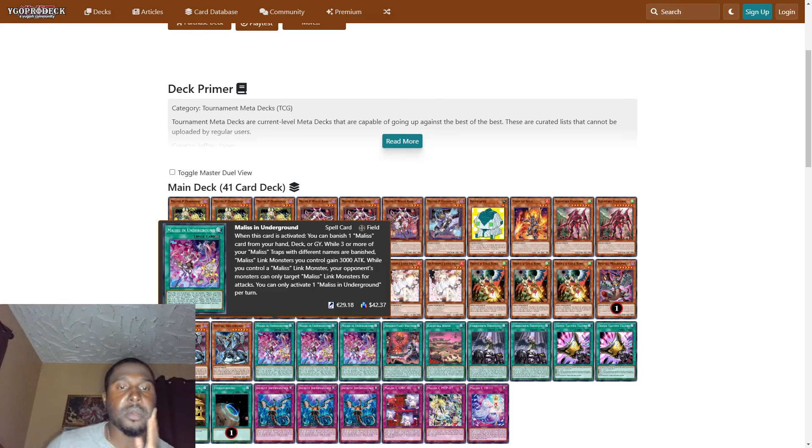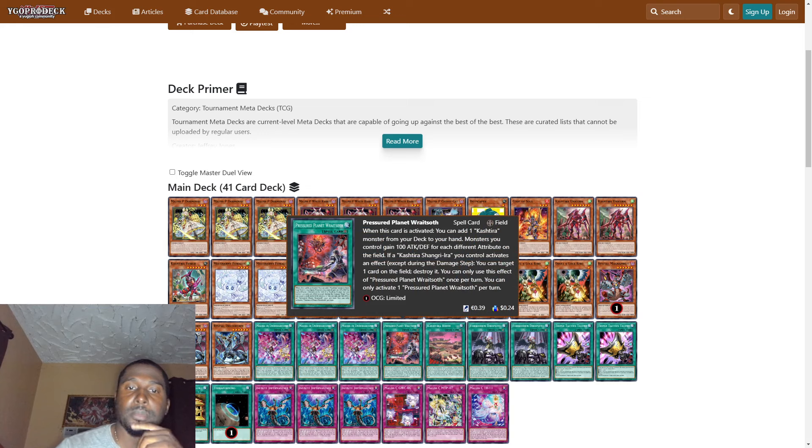Then we play one Beast You Bang the Might, two Beast You Draw a Swarm. We also play three of the field spell Malice Underground. When this card is activated, you can banish one Malice card from your hand, deck, or graveyard. While three or more Malice traps with different names are banished, Malice link monsters you control gain 3000 attack. While you control a Malice link monster, your opponent's monsters can only target Malice link monsters for attacks. You can only activate one Malice Underground per turn.